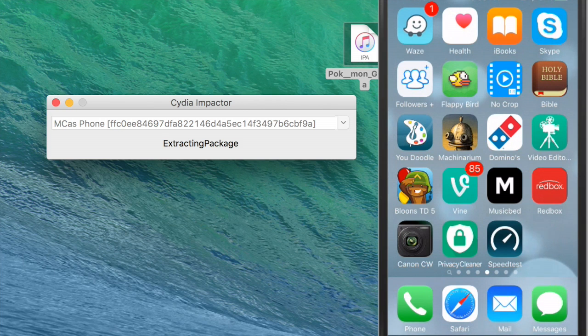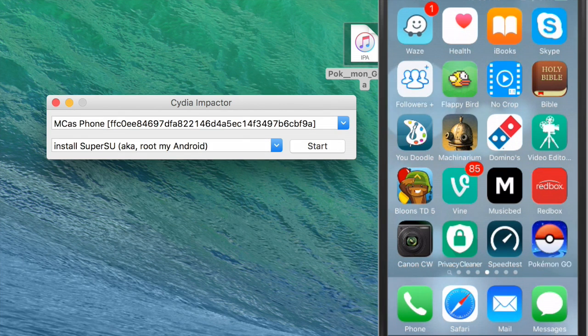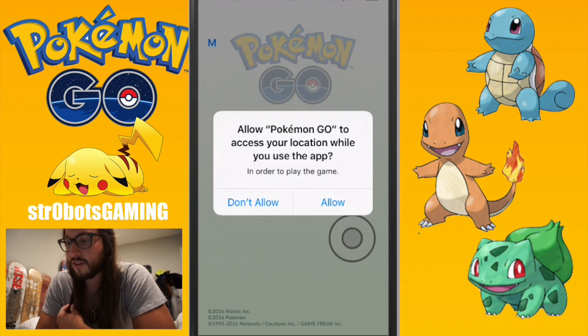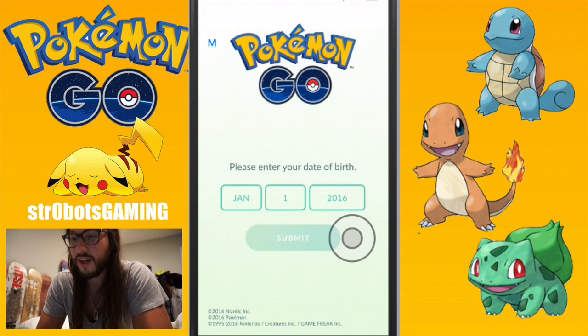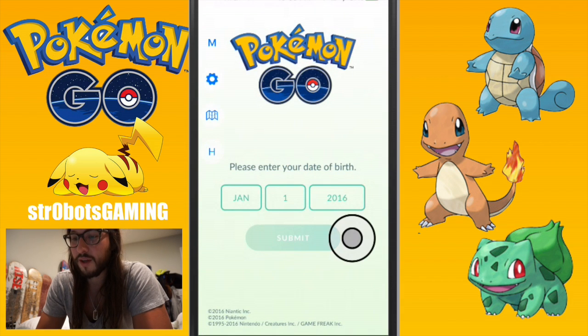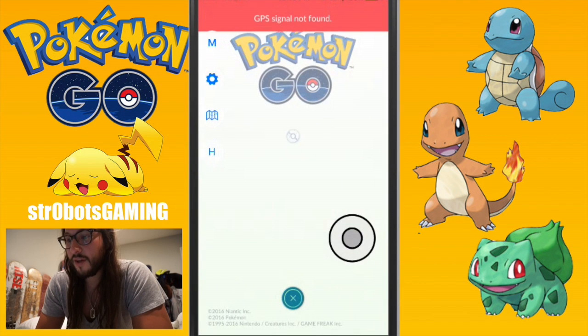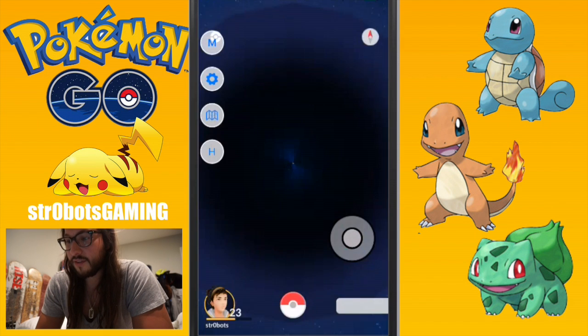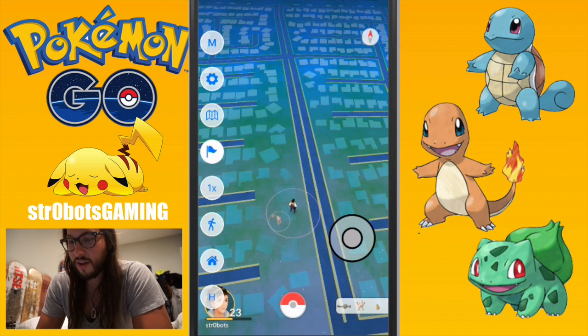It'll extract the package — this shouldn't take more than about two minutes — and you'll see your new Pokémon game pop up on your phone. It'll ask you to verify the application. There it is — it just popped up. Click it, wait for it to load, allow it to use your location just like always. As you can see I already have the joystick there — great news. You can see the M for settings. Just put in your birthday and log in like normal, and if you hide the menu just triple tap to bring it back.